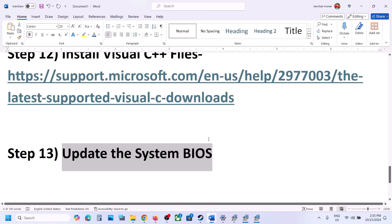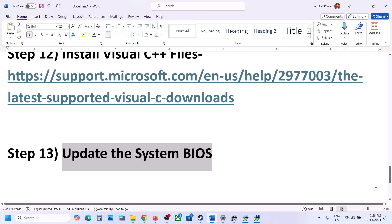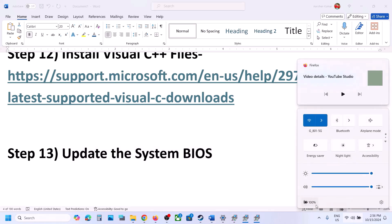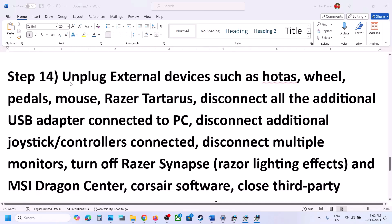The next step is to update the system BIOS. Go to your system manufacturer's website — for example, Dell for Dell computers or Lenovo for Lenovo — select your model number, go to the Drivers and Downloads page, and find the latest BIOS update. For laptops, make sure the battery is above 10% and the AC adapter is connected during the BIOS update. Your system will restart during the update — do not unplug the power cable. After the BIOS update, log in and launch the game.